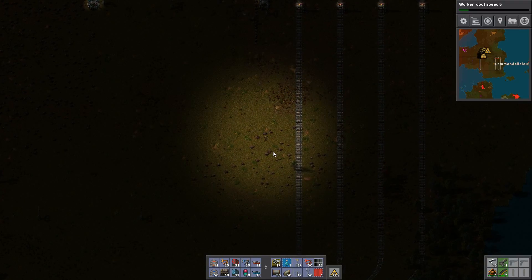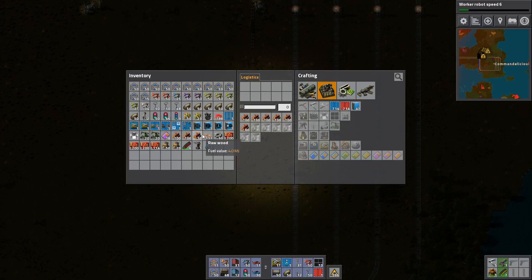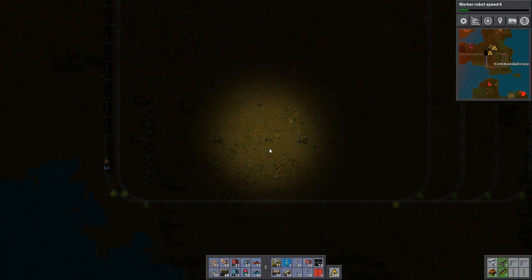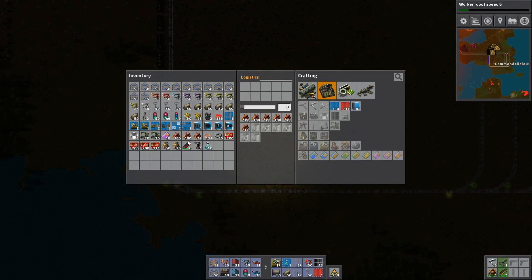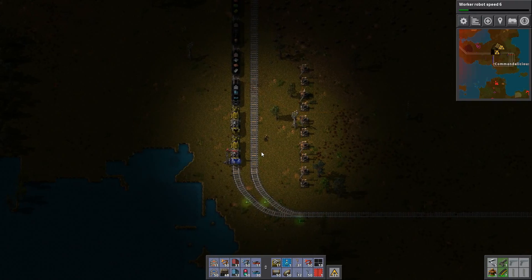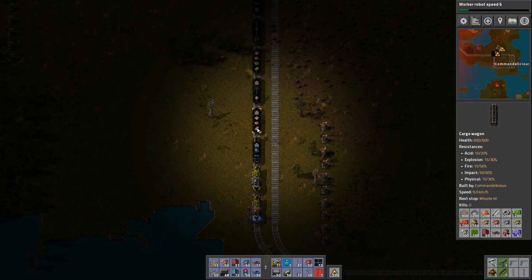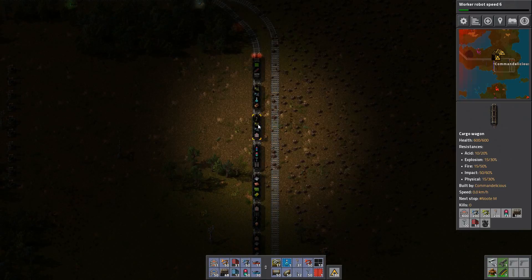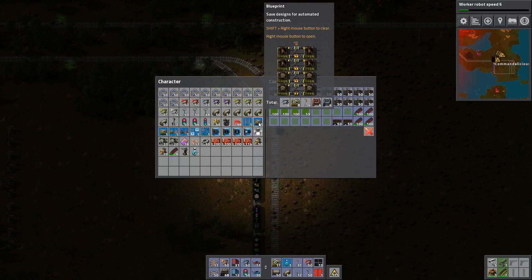I forgot. Do I have my stuff in here? So oil refineries and stuff? Or did I put it in some chests?